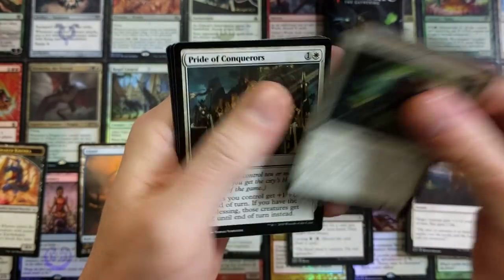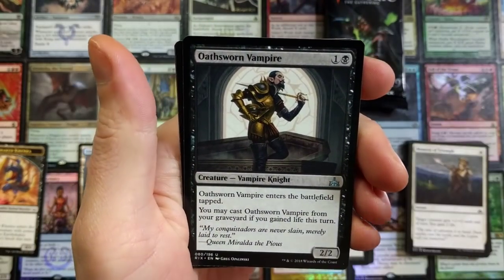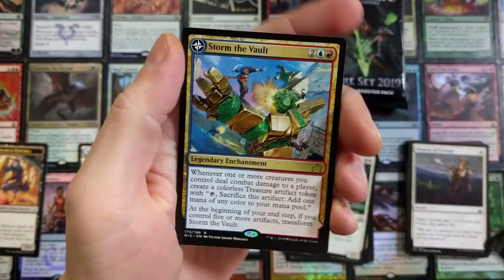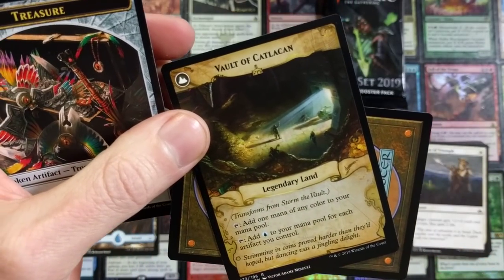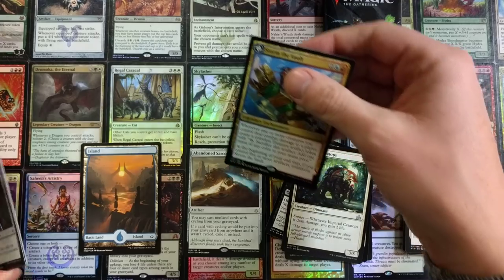Pride of Conquerors — absolute bold Pride of Conquerors on there. Same with the Oath Vampire, that was pretty normal in this set. I noticed quite a few of those. Storm of the Vault — pretty cool card, you got the flip with the Vault of Catlacan on the back, so there is that.